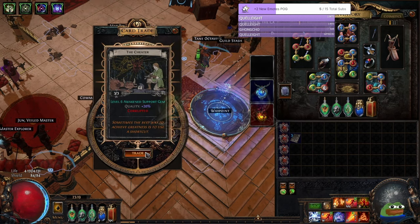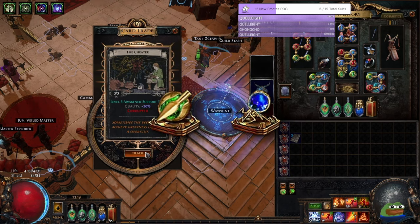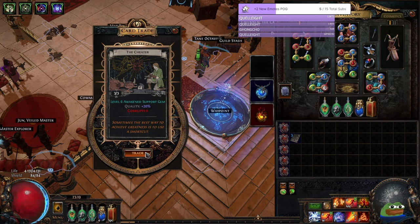Next, from Cheetah Card Sets we got Awakened Level 6 Vicious Projectiles, which sells for 6.5 eggs, and Added Lightning Damage, which sells for 6 eggs. Here we made a little bit of profit. And here are the highlights of the Gwenn and Gamble.